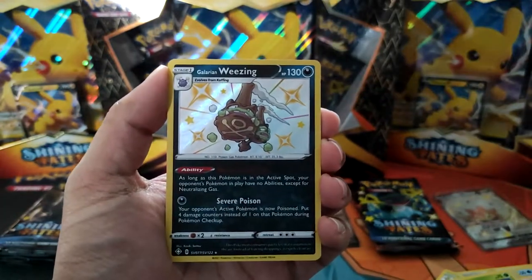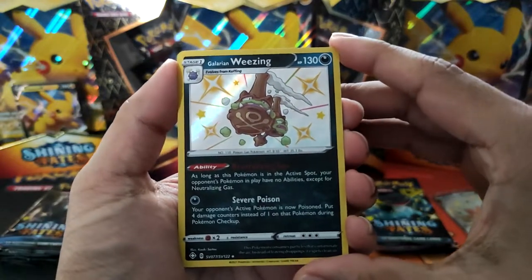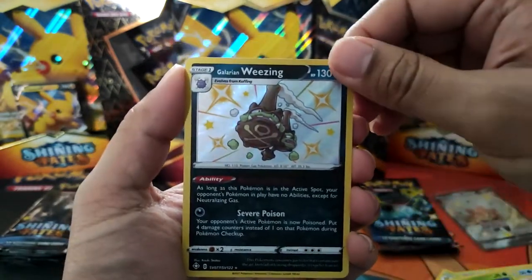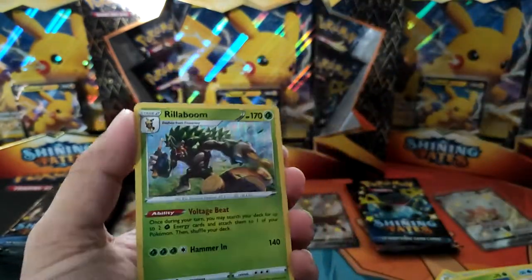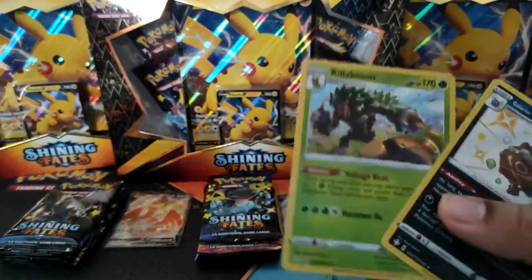Got a Nickit and... Galarian Weezing! That is a nice looking card. Loving the baby shinies. And a Rillaboom Holo as well. Let's sleeve these babies up.